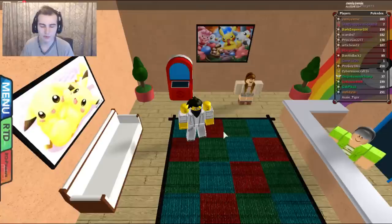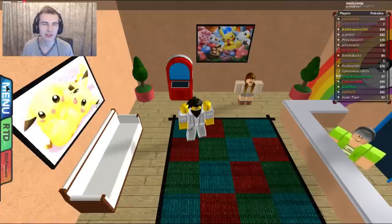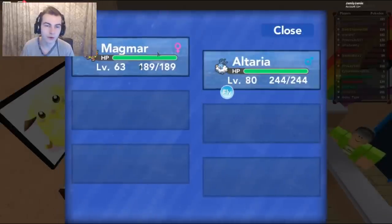Some items that can help breeding — first, there are two abilities that definitely help with breeding in general, not just for IVs. These are Flame Body and Magma Armor. A Pokemon you can get really early in the game from the Volcano is Magmar, which has Flame Body. You want this in the first party slot. Any eggs in your party with a Flame Body or Magma Armor Pokemon in the first slot will cut down egg hatching by 50%, so I definitely recommend this.